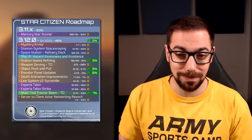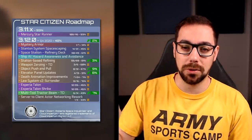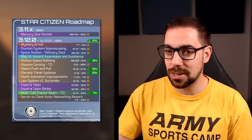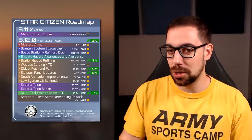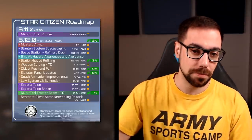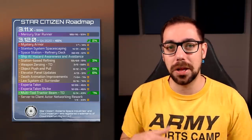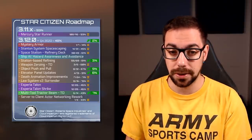The Reddit roadmap from Odysseus Ithaca is showing that Star Runner progress has slowed down, but as we know from these progress reports, that doesn't necessarily mean anything. Small bits of progress on refining up to 381 complete — we hope this doesn't mean they'll be like the cargo decks. Object push and pull is two-thirds of the way done. The elusive elevator paddle improvements are about a third of the way done. And the tractor beam on the multi-tool improved seven percent this week to 43 percent done.